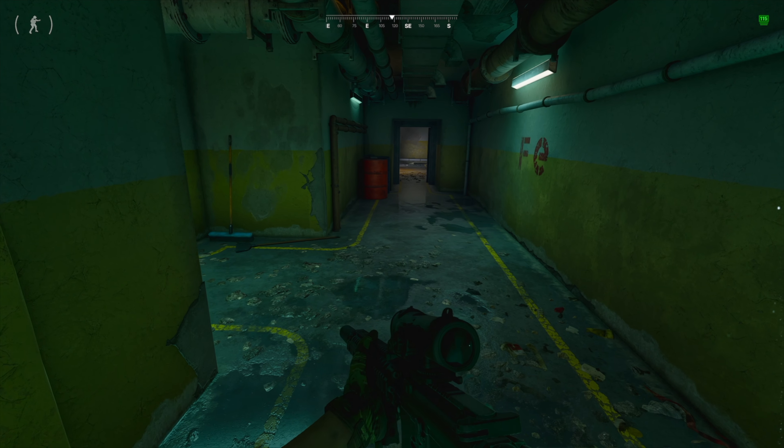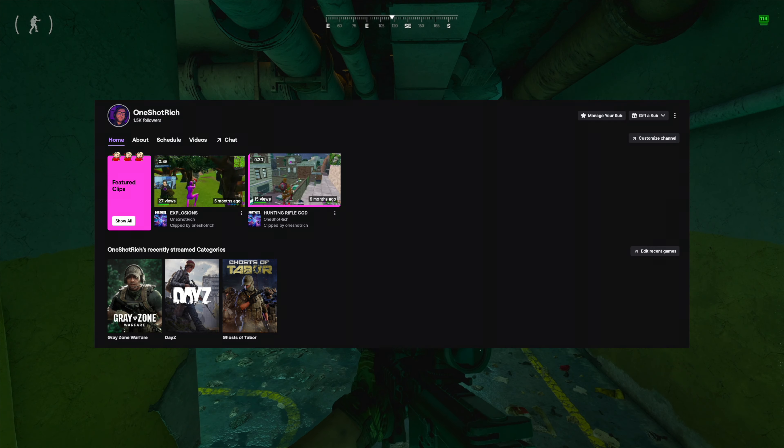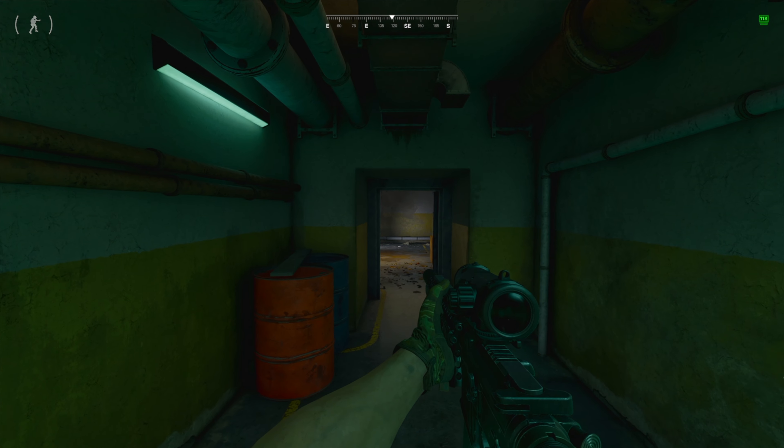This pile of rubble here is actually the quest completion — you just walk up to it and it'll mark the quest as completed. If that helped you out guys, make sure you drop that like and drop that sub, and stay tuned for more Gray Zone Warfare content.